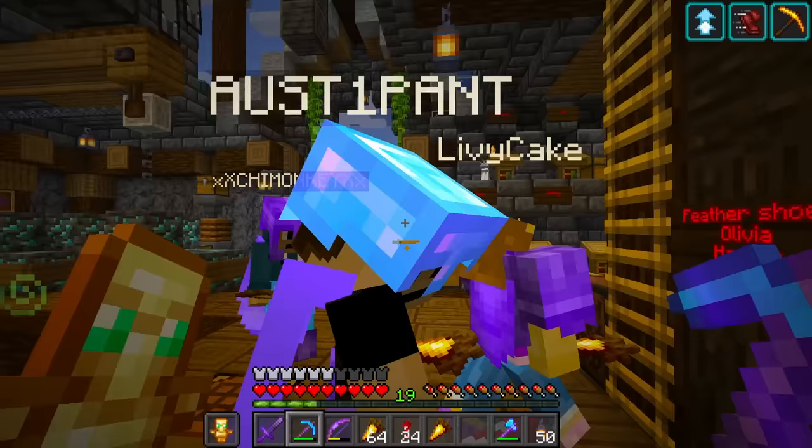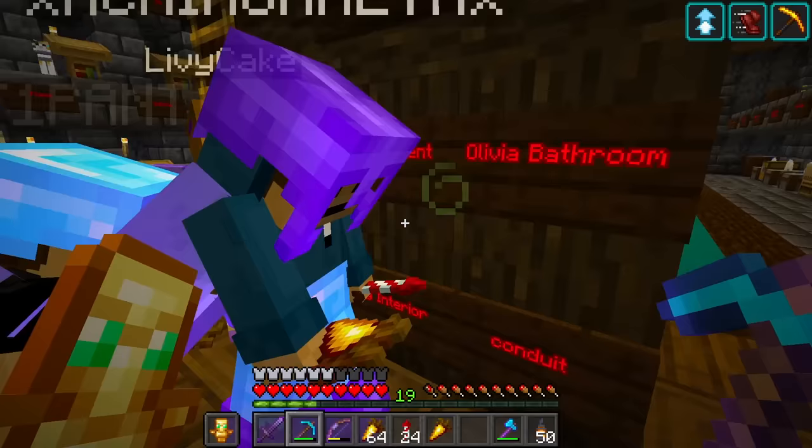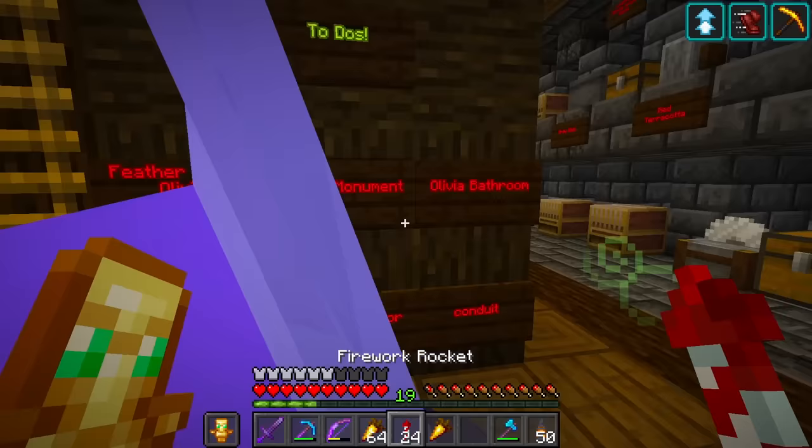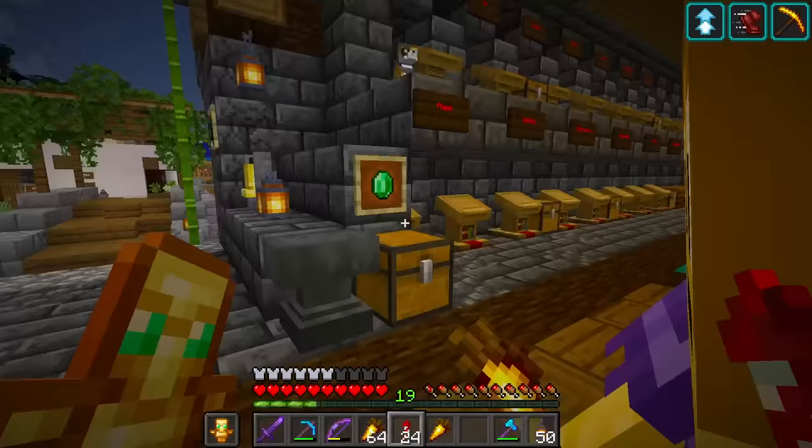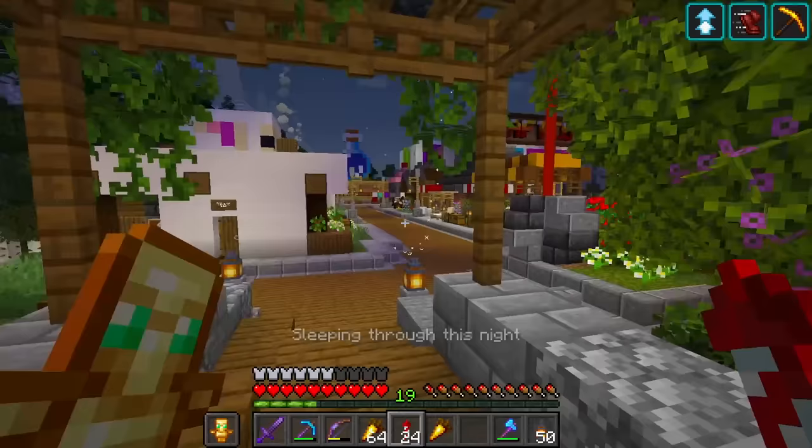The main thing we're doing today is the ocean monument and the conduit. The conduit is super cool - it's going to help us breathe underwater and we're going to take down the ocean monument. But first, let's go to Olivia's Cupcake and check out her bathroom. We're going to use our rockets to get there.